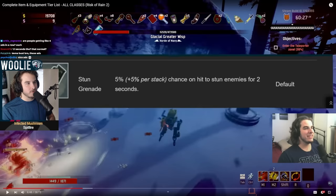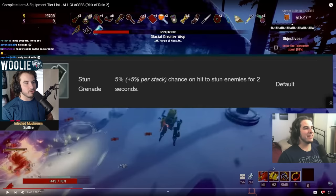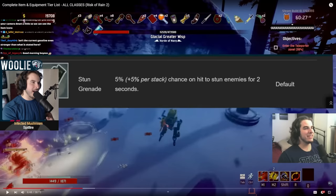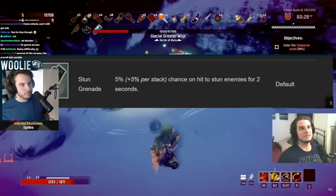Back at the infancy of Risk of Rain 2, the only real AoE was like Ukulele, Will of the Wisp — both green items — and then Prion Accumulator. Capacitor and Prion had no competition: those were by far the best two equipment. So the AoE from Gasoline actually felt pretty good. In hindsight, I probably overvalued it because this was pre the Gasoline that has flat explosion damage plus the DoT. Back then it was only the DoT. But just because Tri-Tip Dagger was so bad, and Gasoline was the only other source of DoT in the game at that point, that's why I rated it so high.